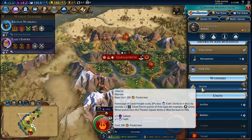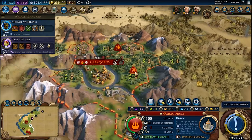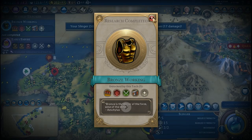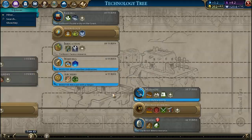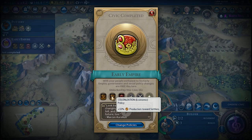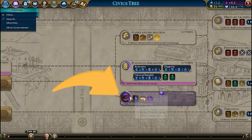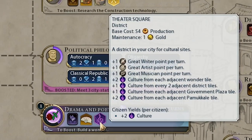Now, it is time to start building the Oracle Wonder and chop down some woods and rainforest. Chopping rainforest will be available with Bronze Working. After its completion, it is a good idea to research Pottery, Writing, and Currency to unlock two other districts. Once Early Empire is ready as well, start to research Drama and Poetry in order to unlock also the Theatre Square district.